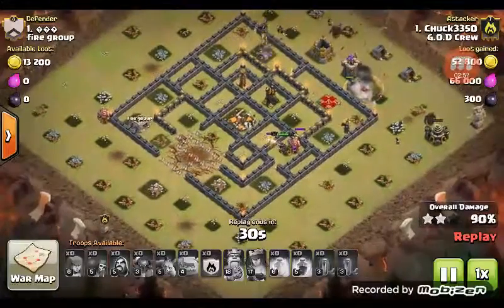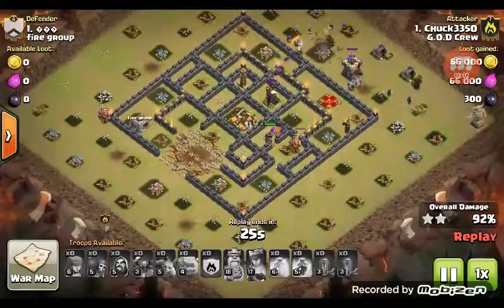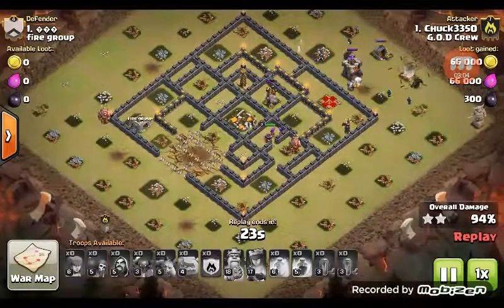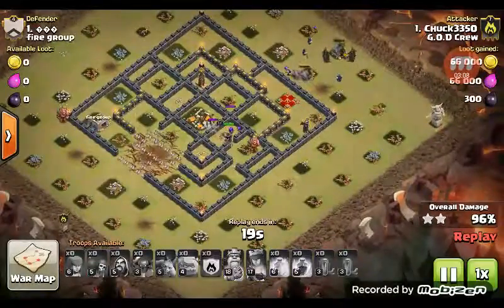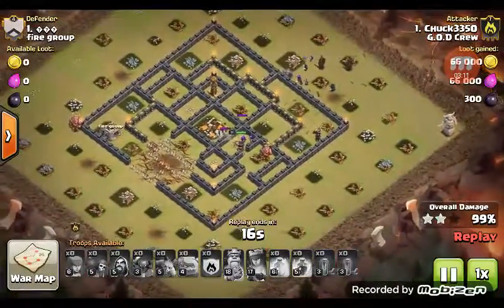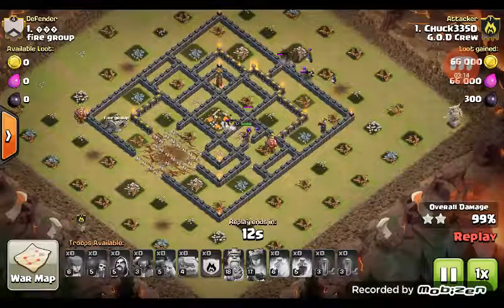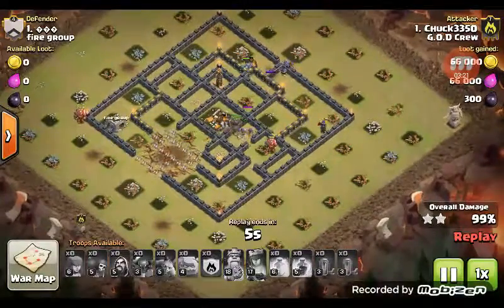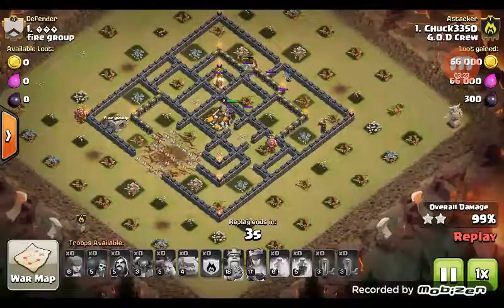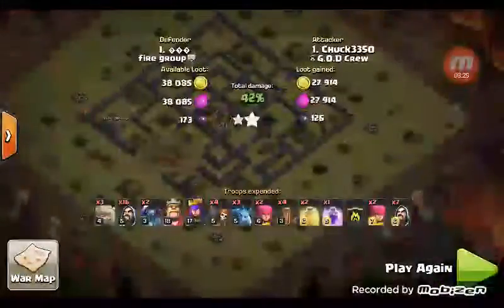So this base is not what you want to use for war. Sometimes people try to get to the center and completely fail — that's why you just want to let your stuff go on the outside. There are other ways to three-star this: you could take it from the air, but actually on a base kind of like this the air defenses were outside all the compartments, so I would hit it from the air then. But this GoWipe is probably the best way to hit this base, or maybe a surgical hog.